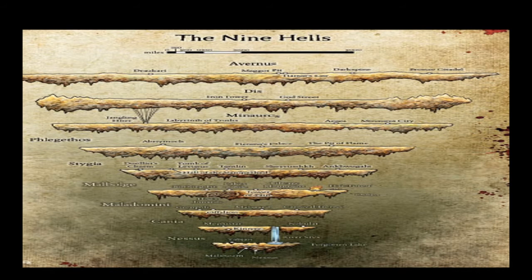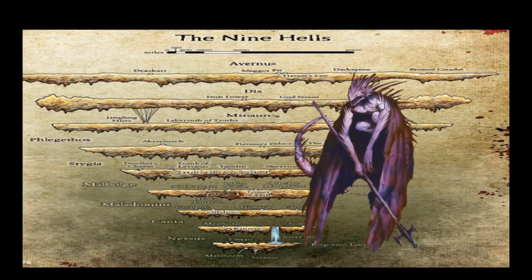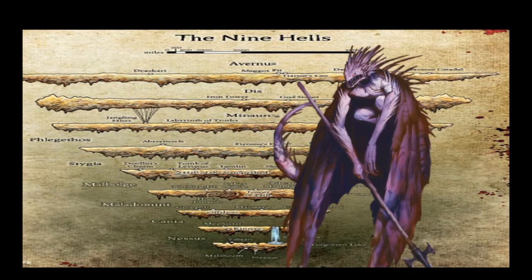On the other hand, Conjure Fey and Tasha's summon spells let you call upon a more powerful creature at higher levels. Imagine summoning a powerful fiend while in the 9th hells to fight a fiend. Could you summon a creature you are currently fighting in order to bind it to your service? You can discuss that below.